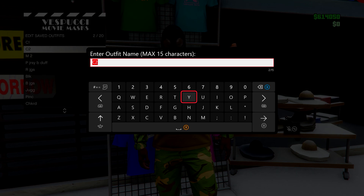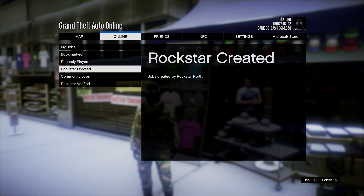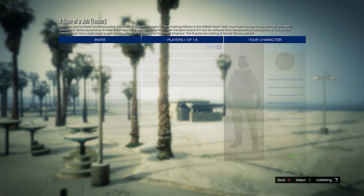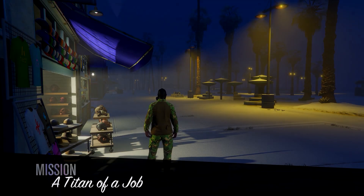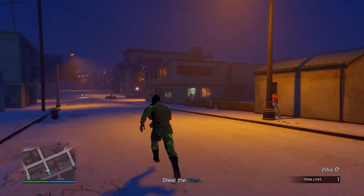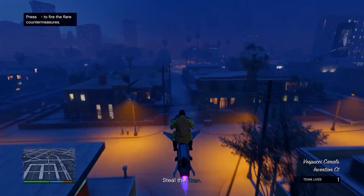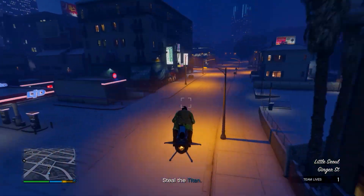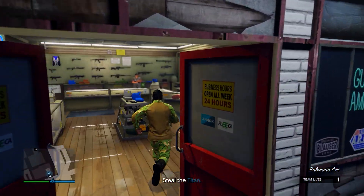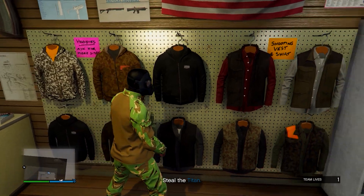At the mask store, go into any menu and save this in the same slot as before — overwrite the save. After saving, open your pause menu, go to Online, Jobs, Play Job, Rockstar Created, then go to Missions and start up a Titan of a job. In the mission, you'll notice the plate carrier disappears. Go to any Ammu-Nation store in the mission and save in the same slot as before, overwriting the save again. Then quit the job using your phone.